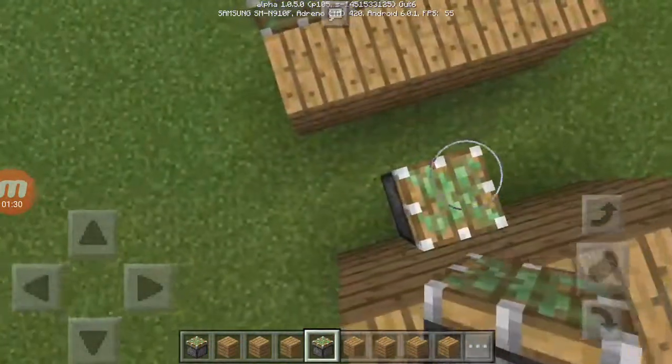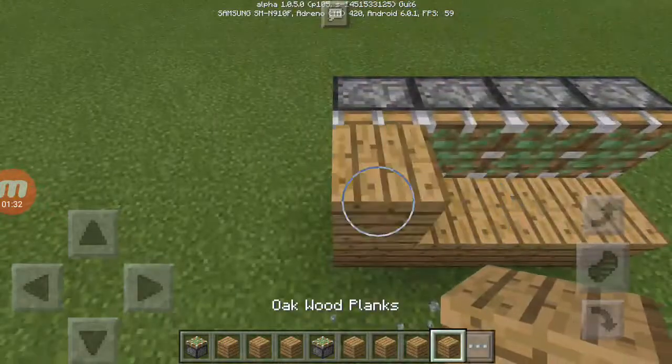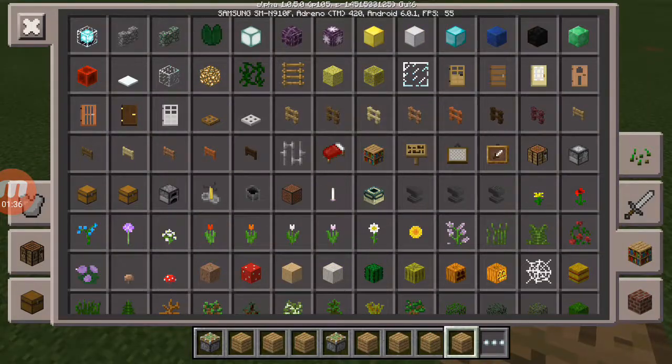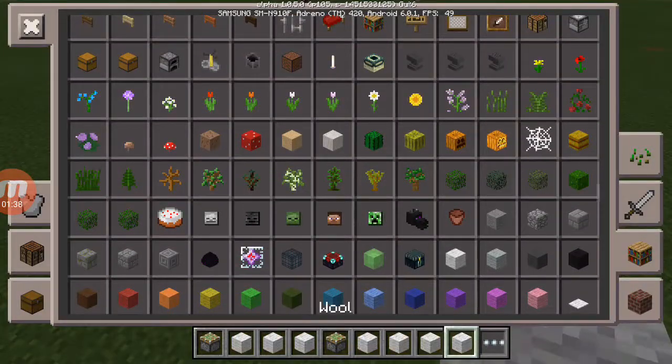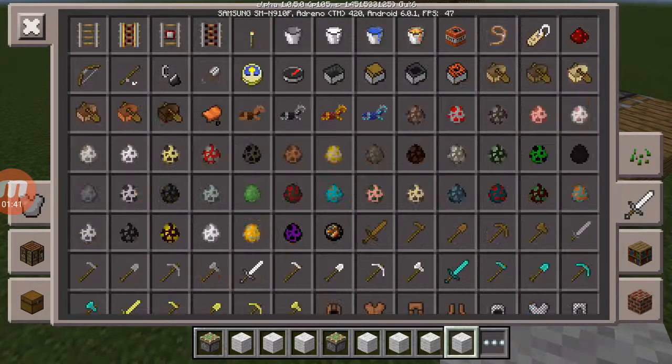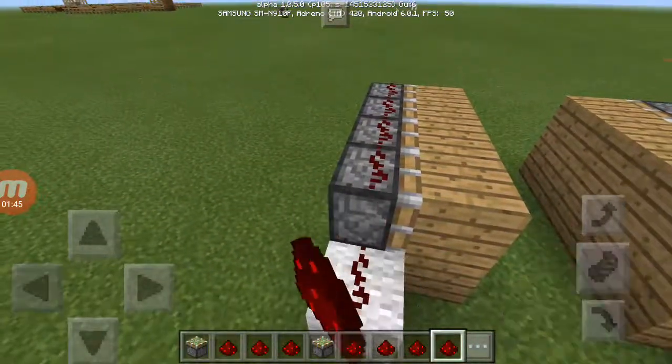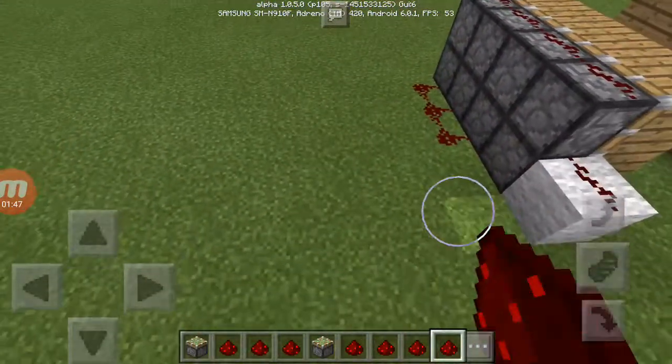Two, three, four. Now we're going to use wool — any color wool will help, it doesn't really matter which color. Then place redstone here and redstone there.